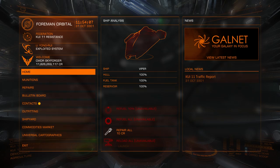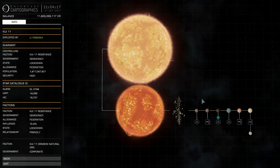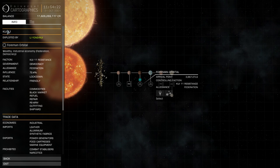Outposts usually have less facilities than stations. Let me show you on the system map how it looks. You don't need to dock to a station to see what you can do there. For example, I am at this former orbital. On the left you can see all information about the power exploited by Lee Yong-ru. By the way, there is still a bug with Lee Yong-ru — you can buy not only modules with a 15% discount but even all ships.